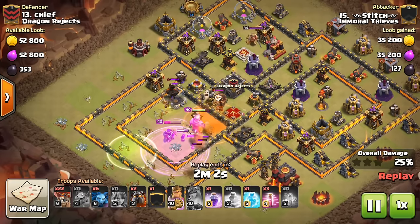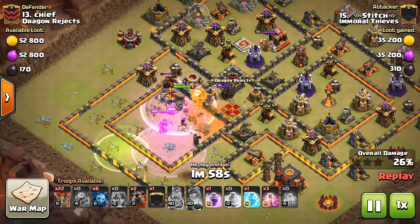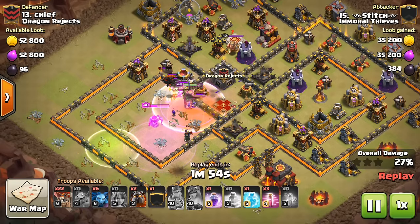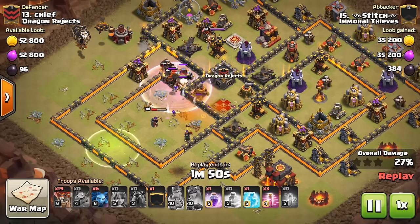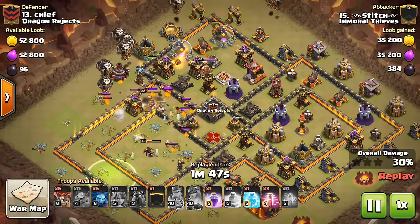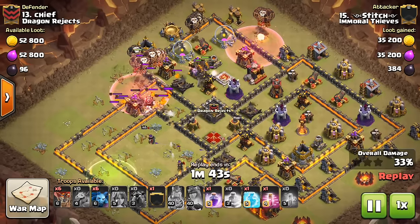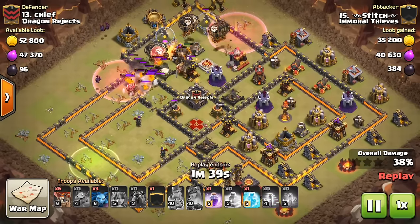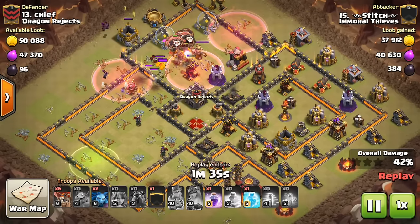We can see here starting off is Stitch coming in here, and he actually does a nice thing with the Queen there — she enters the base, getting great value for his small investment. You can see he still has multiple Lava Hounds, three Lava Hounds, a ton of Balloons, a Freeze, a Rage, two Haste — has a lot of spells — and already got the Inferno, one air defense with the Queen, and this base just lending itself to LaLoon perfectly.